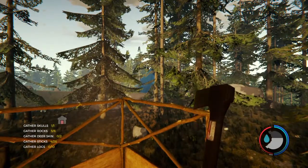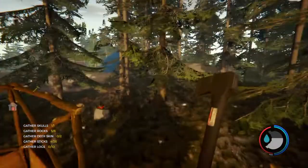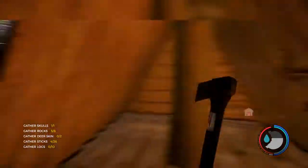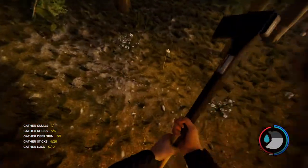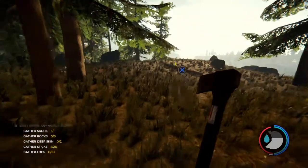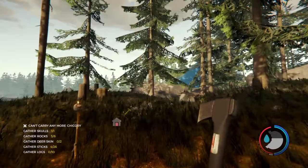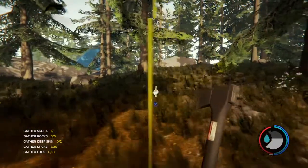Hey everybody, welcome back to yet another episode of The Forest. In the last episode I built an alpine treehouse next to plane wreckage, and I basically built a fireplace, drying rack, water collector, and a few lamps down below. I realized there are maybe a dozen cannibals just on the other side of that plane wreckage, so the lights will keep them away for a little bit.